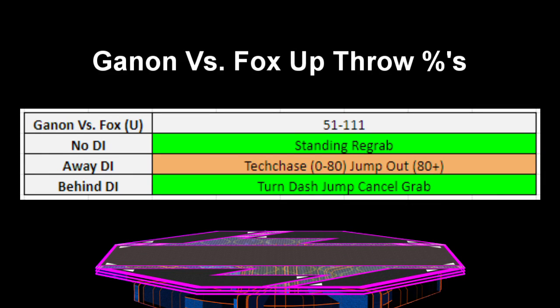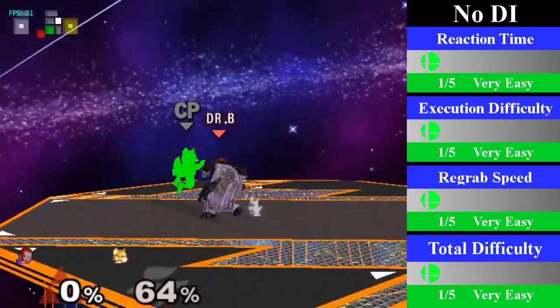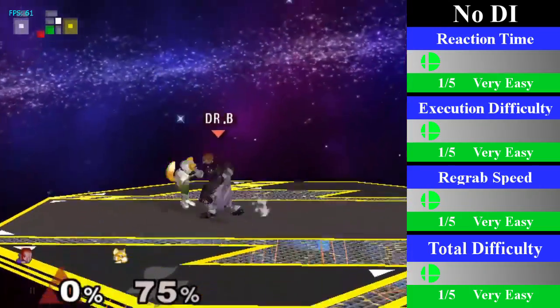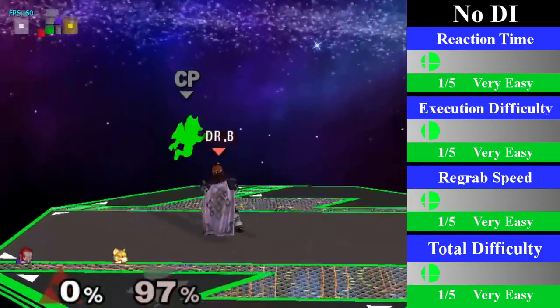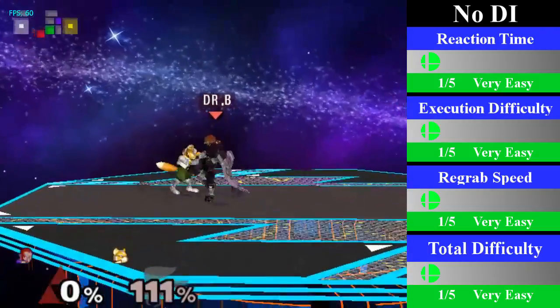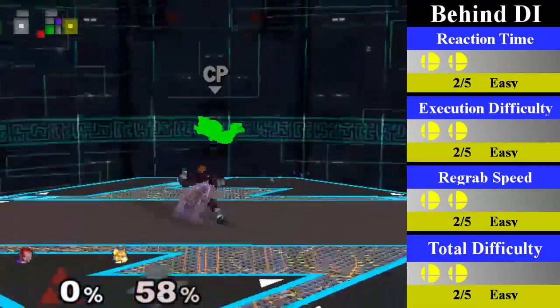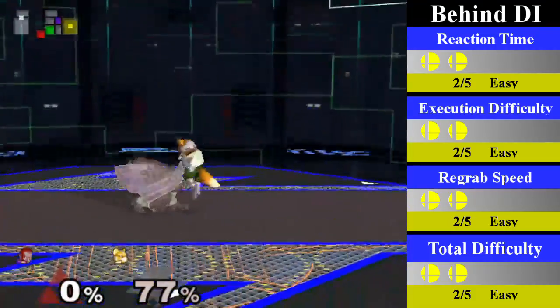Ganon does have a smaller semi chain grab with his up throw on Fox, lasting from 51% to 111%. The only reason this isn't a true chain grab is that Fox can always escape on away DI; however, that does lead to a tech chase or a jump read, so it is still useful. For no DI, Ganon can re-grab from 51% to 111% by just doing a standing re-grab; you can end this with an up smash, a forward smash, or an aerial. For behind DI, Ganon can re-grab from 51% to 111% by doing a turnaround dash jump cancel re-grab.